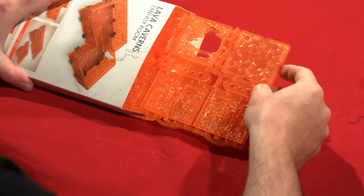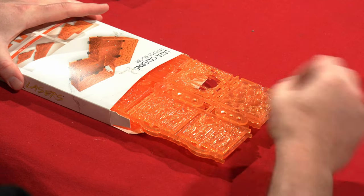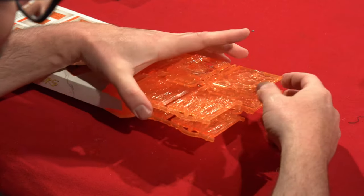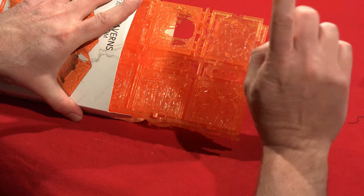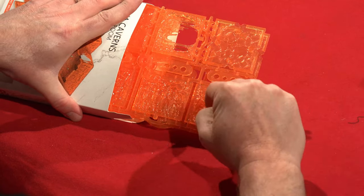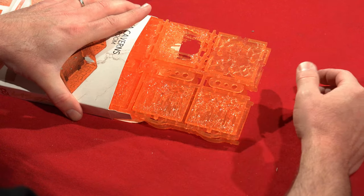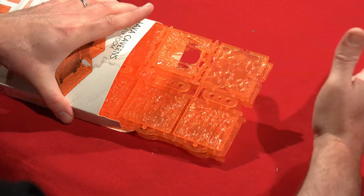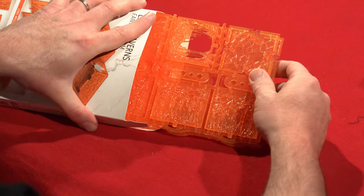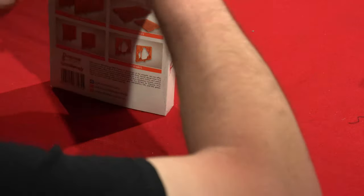You don't even need to paint them — look at that, they're already lava orange. Could you add some yellows and darker oranges and reds to make it more three-dimensional? Absolutely. But how awesome is it that this is table ready? Snap them out of the sprues, build out your lava room, and suddenly your adventurers are in some hellscape. Look at the coolness of that. I dig it.